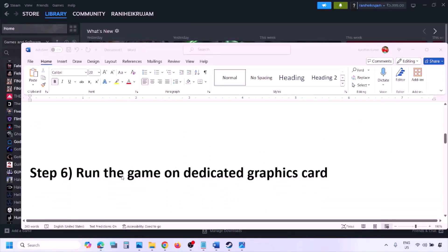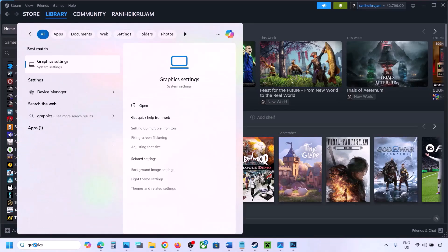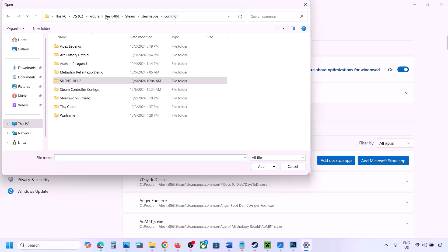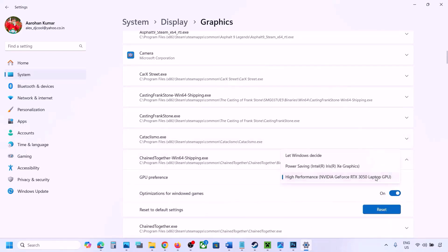The next step is to run the game on the dedicated graphics card. Type Graphics Settings in the Windows search box and open Graphics Settings. Click Add Desktop App, go to the game installation folder, open the game folder, and select the game exe file. Once the game is added to the list, click the dropdown arrow, select High Performance and your graphics card, and then launch the game and check.